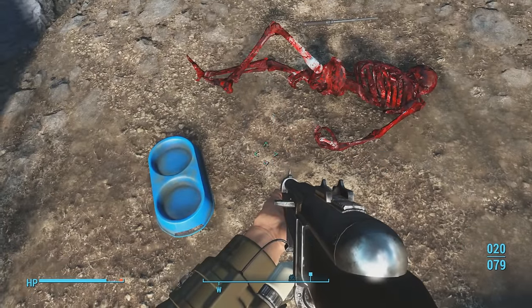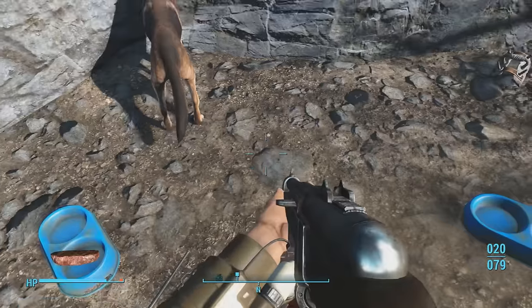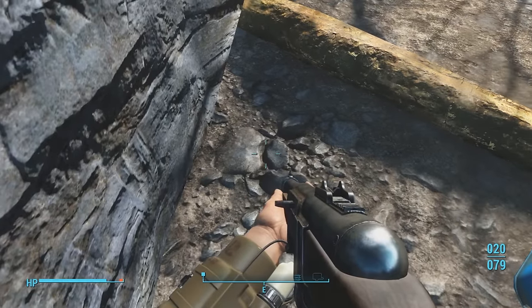Nearby, you'll notice the dog helmet just here, the chain dog collar in here, which is just a cosmetic accessory. And then hidden over this way is the actual dog armor as well.